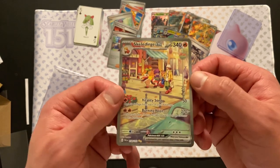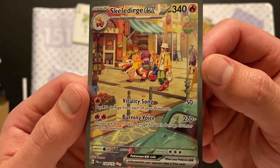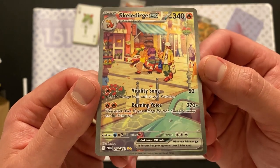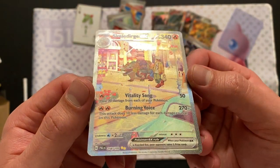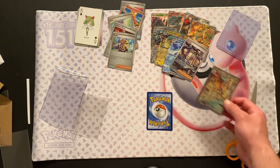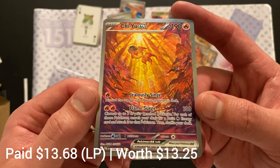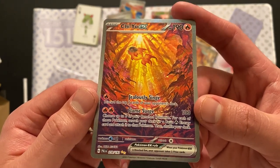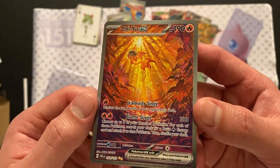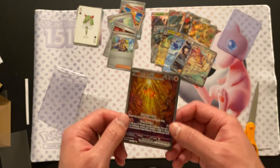We have the Skeledurge EX Special Illustration Rare. Are there any other Pokemon in this, or is it just a peaceful walk down the street? That is also Paldea Vault. Beautiful texture all around, kind of just grooving with the features. And we have the Chi-U EX — a gorgeous card by Akira Igawa. The sun coming down makes it look like fire, but it's in the water. It's just a gorgeous artwork. You can see the texture just all glimmering on the Chi-U.